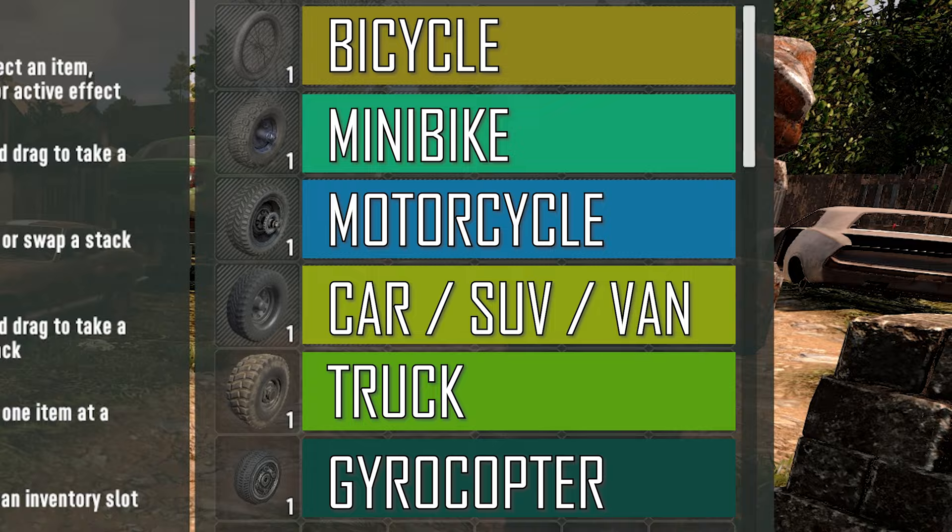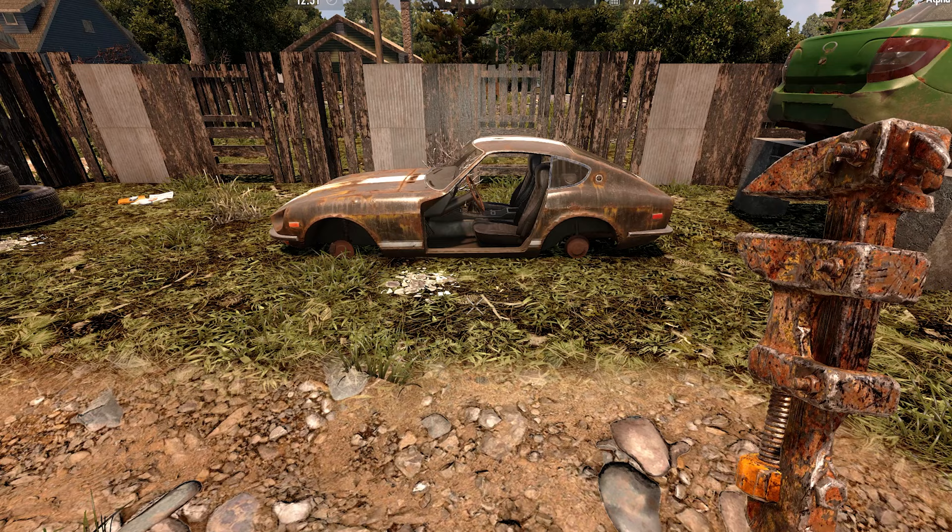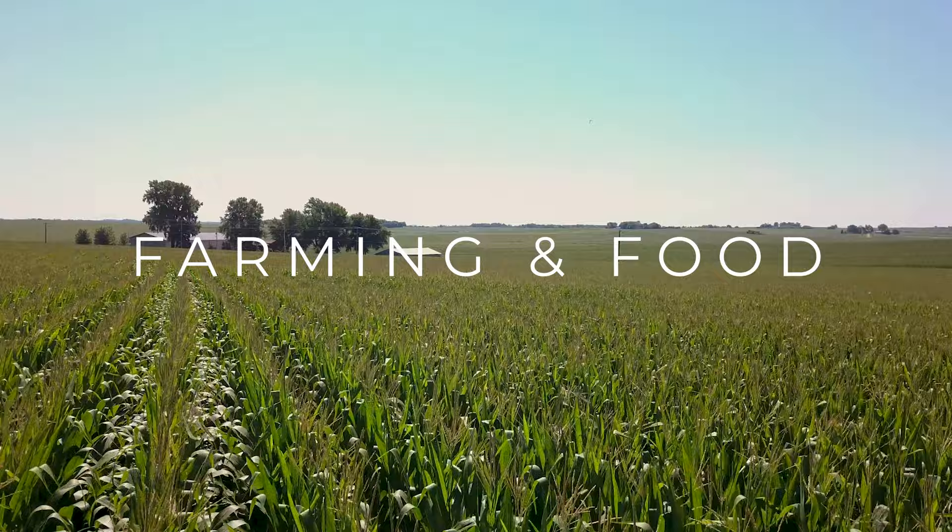Each class of vehicle has their own wheels. As a tip, wrench vehicles where you can visibly see the wheels as there is a higher chance of salvaging a wheel from those.